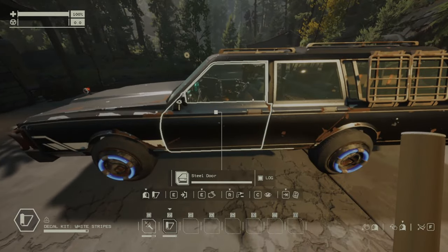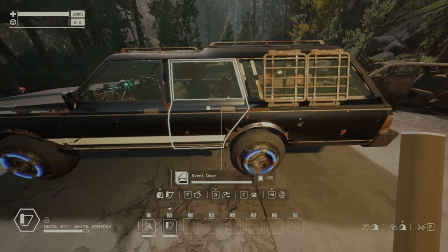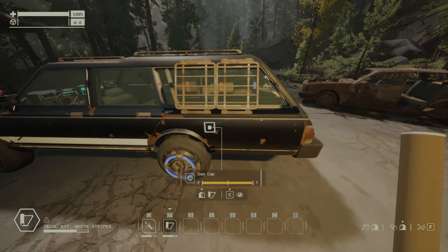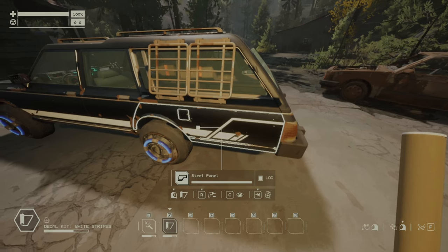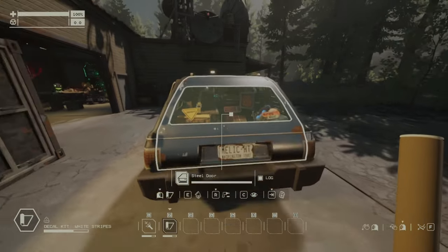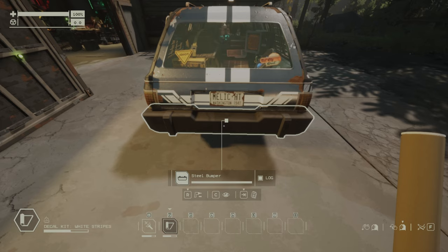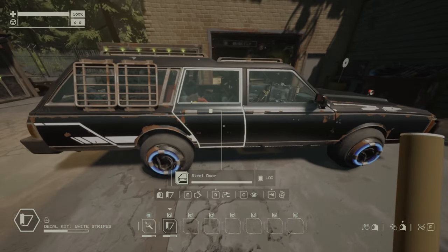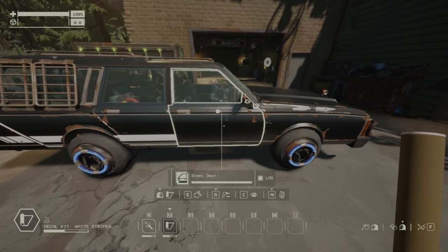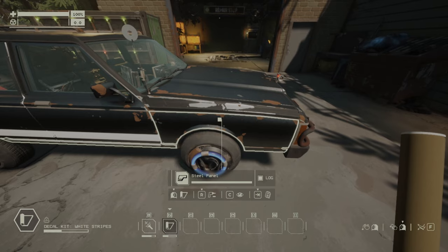So the white stripes, as you can see, are going to be just the white stripes. I tried to paint the gas cap too. If I try to put it on the steel bumper, it's not gonna happen — you can just do doors and panels, of course. These stripes are nice on this. If you put a black car or something like that, then the white stripes look good.